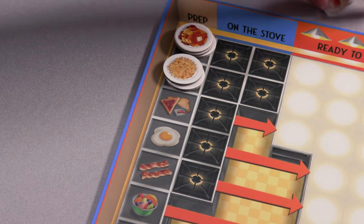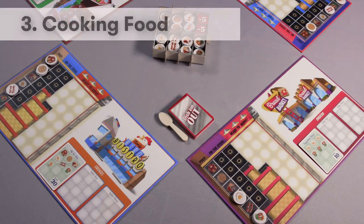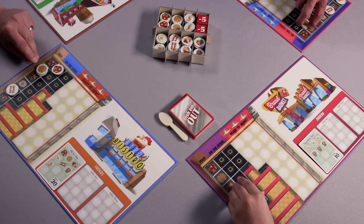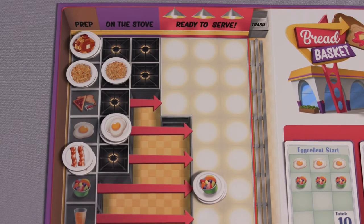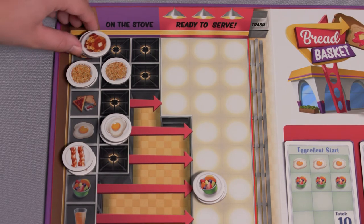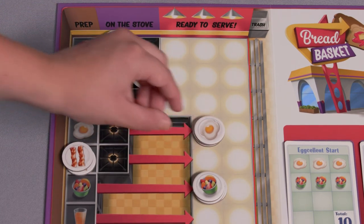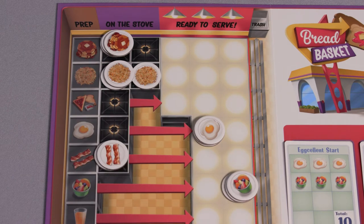The food tiles are then placed in a stack on the prep column of your diner board. When the dealer announces 'cook time!', all players simultaneously begin to slide their tiles from the prep column to the right on their kitchen boards. After the first round, players will have additional food tiles on other columns; these items will also slide one column over to the right. We recommend starting with the top row and working your way down, moving all the food tiles on your diner board one space to the right.